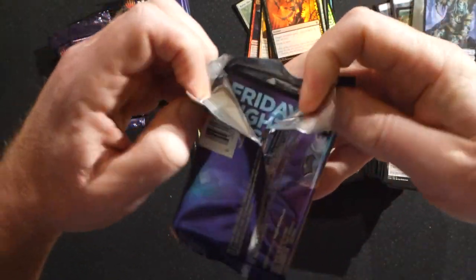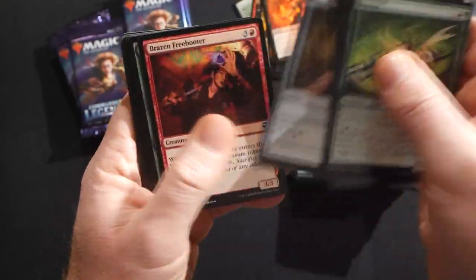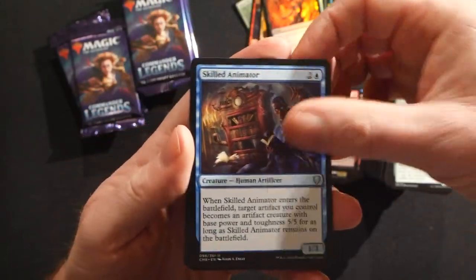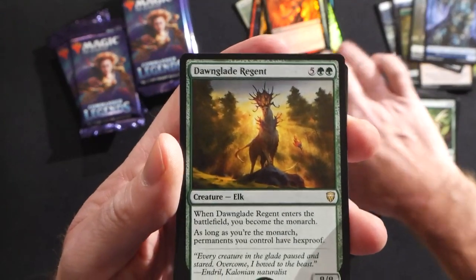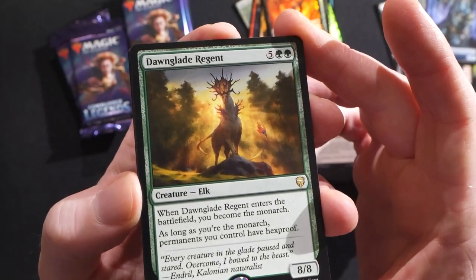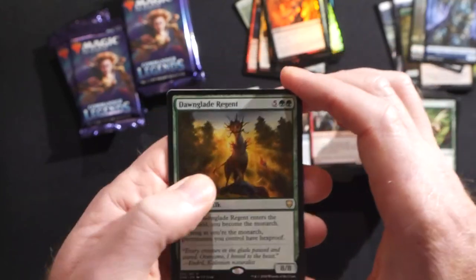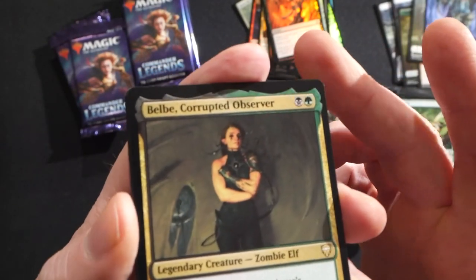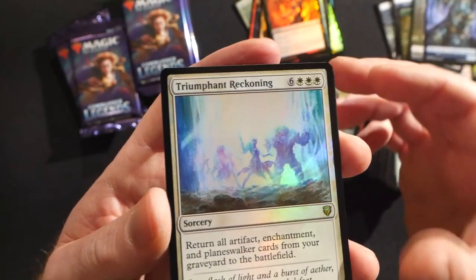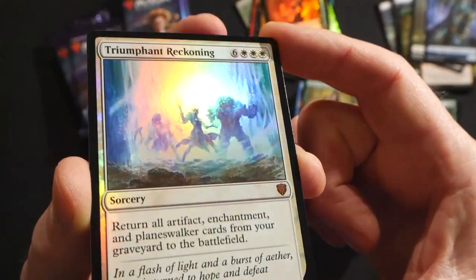Pretty quickly the ball really got rolling on pre-orders — people buying three to six boxes at a time after that Jeweled Lotus. We're pretty much sold out but you can check out dragonhillgames.com. Dawn Glade Regent — a seven mana 8/8 elk! When Dawn Glade Regent enters the battlefield you become the monarch. As long as you're the monarch, permanents you control have hexproof. Pretty good. Then Belbe Corrupted Observer, zombie elf commander, Halana Kessig Ranger, and a foil mythic — Triumphant Reckoning! Nine mana, sorcery — return all artifact, enchantment, and planeswalker cards from your graveyard to the battlefield. Really sweet nice-looking foil mythic for you Robert!